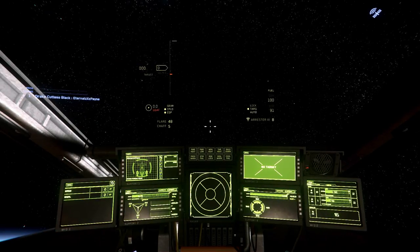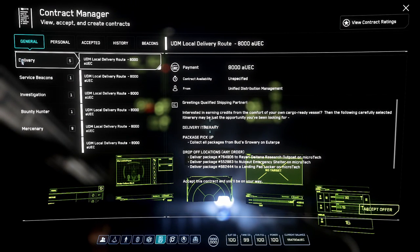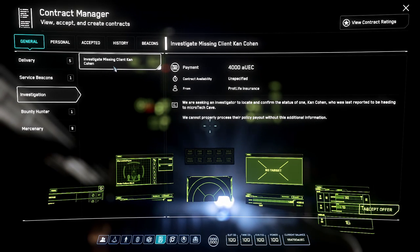Hit F1 to bring up your Mobi Glass and go to your Contracts Manager. Look for the option that says Delivery. The only reason I recommend delivery to start out is because it's a good way to get to know how to operate your ship with landing and takeoff, and it's a pretty good way to earn some starting cash in the verse. I wouldn't recommend the investigation missions because they take forever and the pay is not that great. And if you want to be a bounty hunter or mercenary, you kind of need some weapons — if you're just starting out the only thing you have is an Arc Light pistol that doesn't really do much.